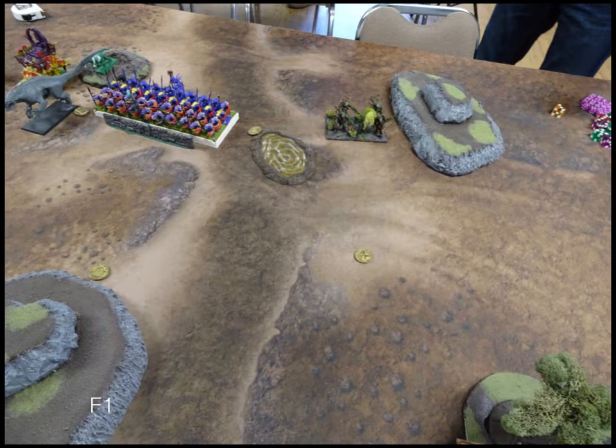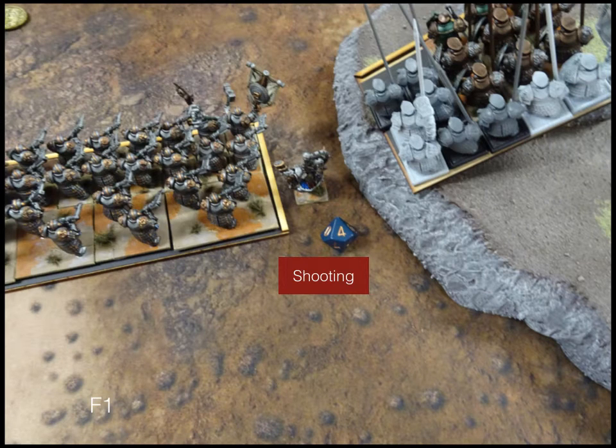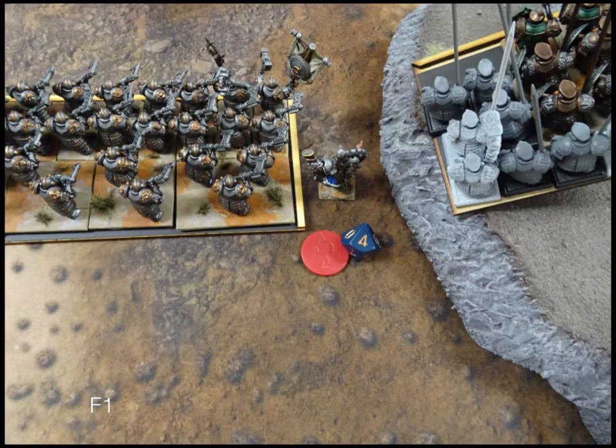My opponent — I play this guy a lot — likes to put the Tree Man across from my tank. There's not a lot of things that can go toe-to-toe with the tank very well, especially not front-to-front, so it's a common thing for him to do. We go into shooting, and Lightning Bolt takes a toll on my Army Standard Bearer, and he actually gets wavered, which is kind of a bummer.